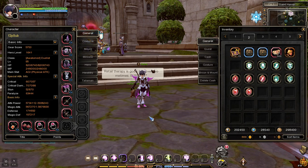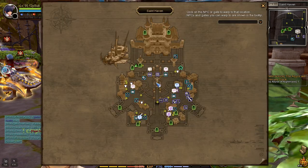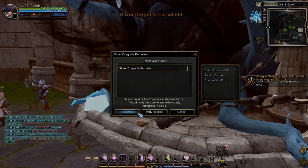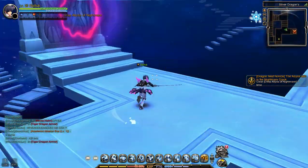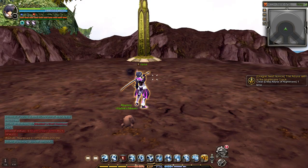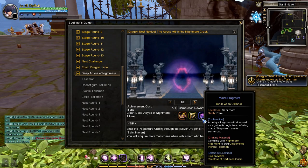After that, open your mail and receive the rewards. The next task is to clear the Deep Abyss of Nightmare, located inside the Silver Dragon Forcefield in Saint Haven. Go to the Silver Dragon Forcefield portal and enter. I will do Deep Abyss of Nightmare solo and clear it in easy mode to clear it fast. After clearing, open your mailbox and you'll receive three Nightmare Fragments and one Maze Fragment — the required materials to craft one Unidentified Vibrant Talisman.